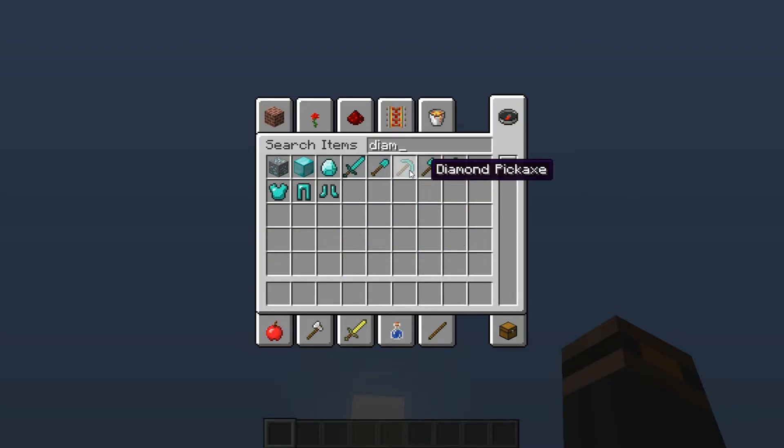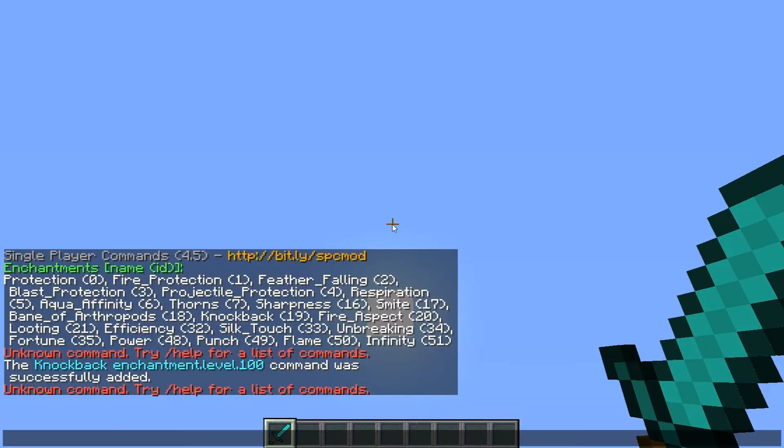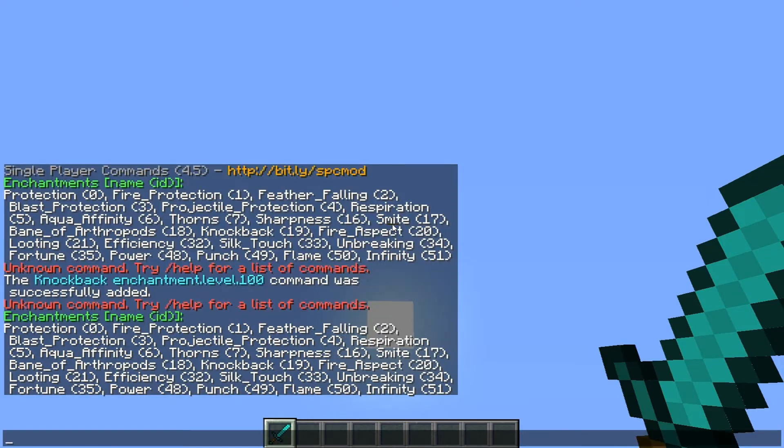The first thing you want to do is grab a diamond sword or something, hold it in your hand, and press T, then type /enchant list — it will show you all the enchanting options. Then simply type /enchant add and you can see which enchantments are for the sword.